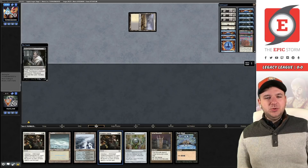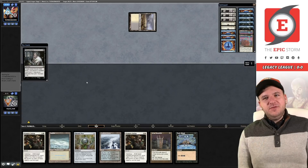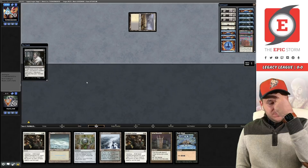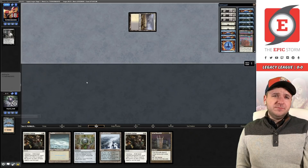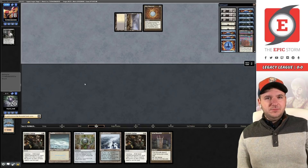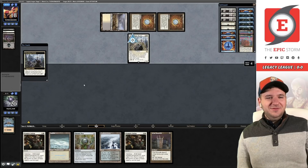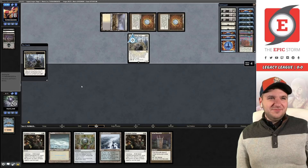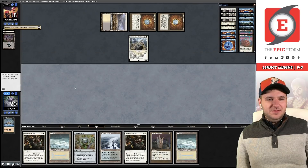We could have boarded in two Mentors over the two Chants — that could have worked too. A lot of these styled decks are playing Mind Break Trap on the sideboard these days, so that's worth considering. Dark Ritual, Mox Diamond — I don't know what's happening anymore. They're hellbent and they got Batterskull.